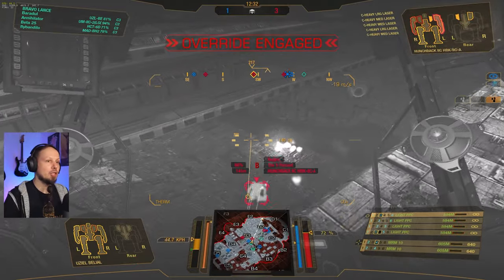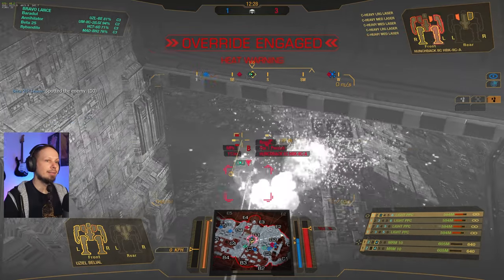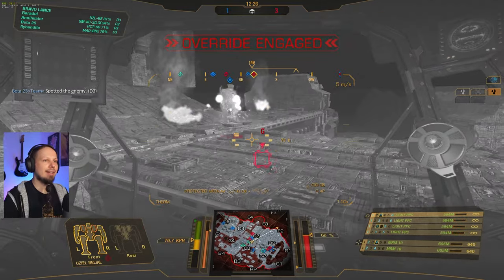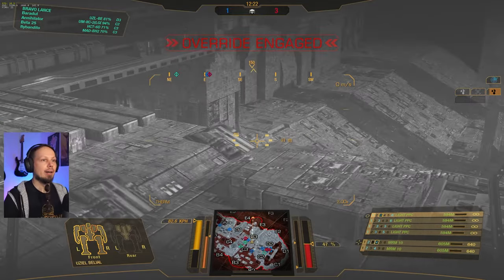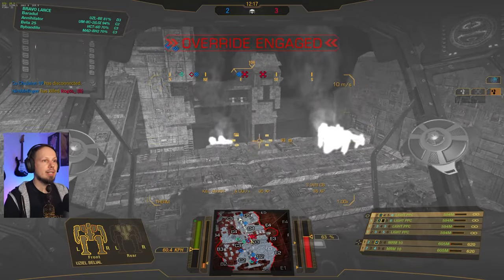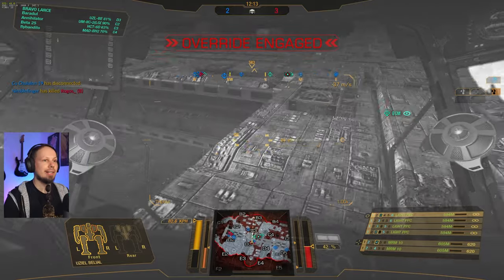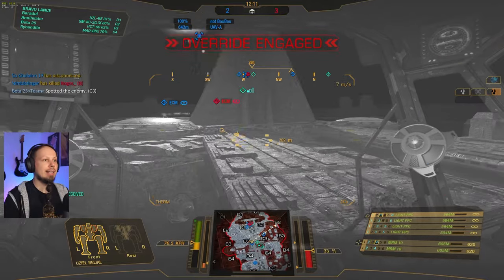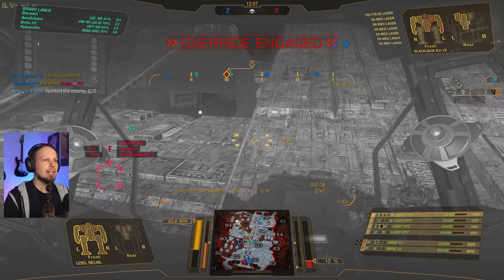Cool shot — want to shoot again. Get that side torso off. Let's not drop — the Fafnir should be halved by now. Jump — very important. Trying to get another angle. They have so many UAVs here, it's crazy. I like that we have dominance on the high ground, just not doing a lot with it.